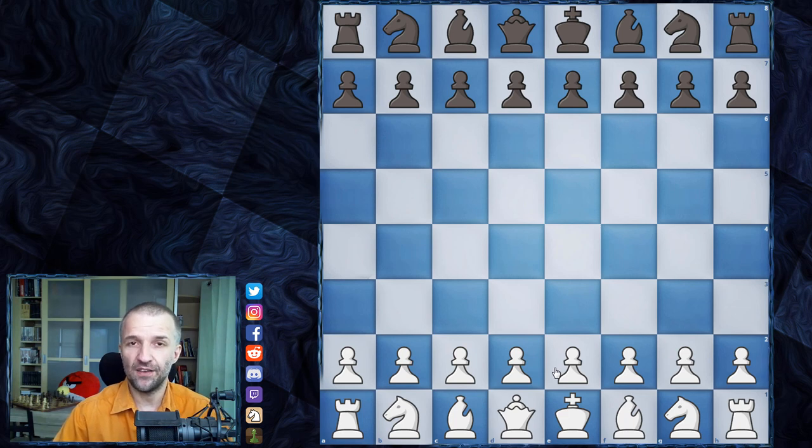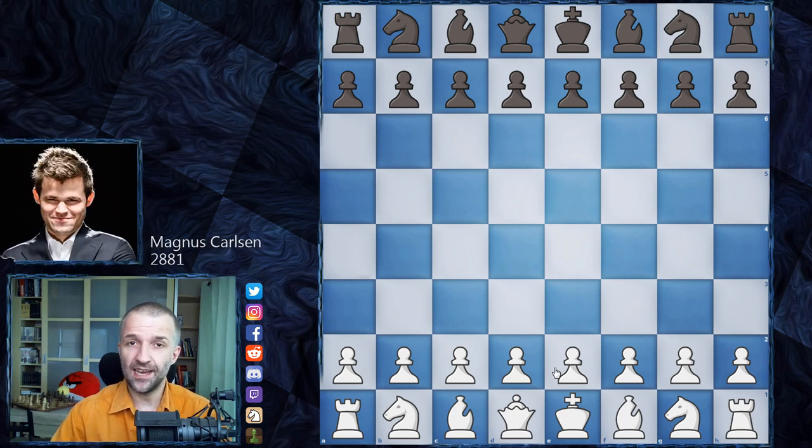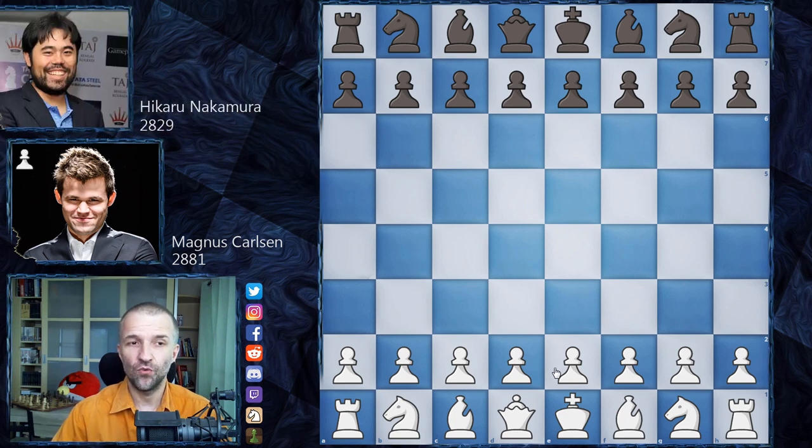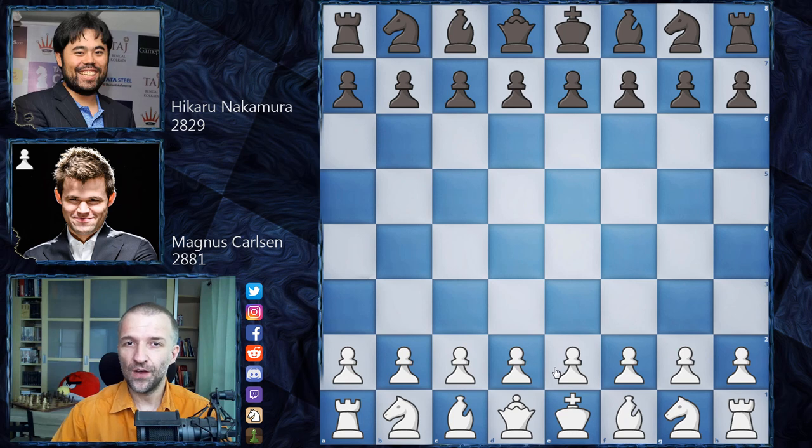In game three, Magnus Carlsen again wants to strike as white, while Hikaru Nakamura wants to defend and go to the blitz tiebreaks, where he has a huge advantage given his strength at blitz time control. Without further ado, let's see what happened on the board.